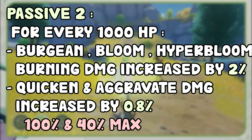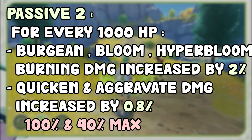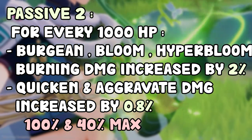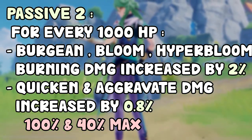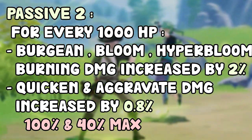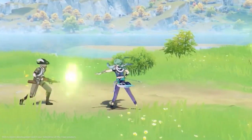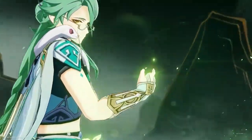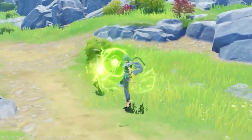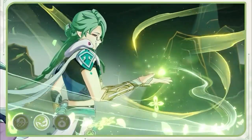For the second passive, for every 1,000 HP you have below 50,000, it increases Burning, Bloom, and Hyperbloom and Burgeon damage by 2%, and Aggravate and Spread by 0.8%. This triggers every time a character gets healed by the shield. So the maximum buff is a 100% increase to Burning, Bloom, Hyperbloom, and Burgeon damage, and 40% to Aggravate and Spread, if you have 50,000 HP. Above 50,000 doesn't count. The buff lasts 6 seconds and can be spread to multiple characters by switching, since the shield regenerates every 2.5 seconds.